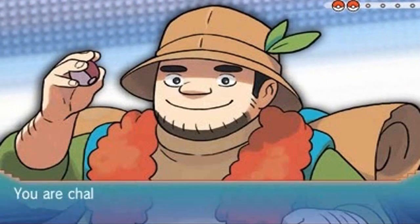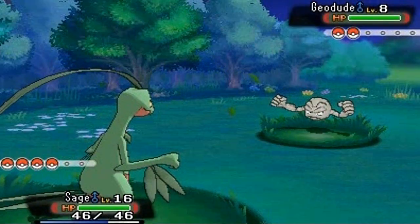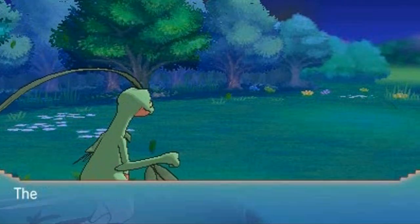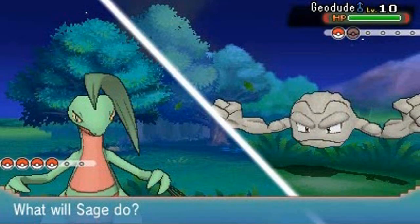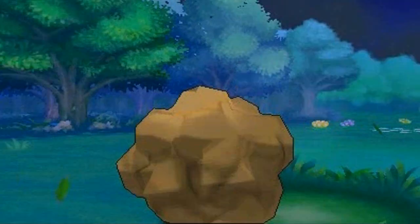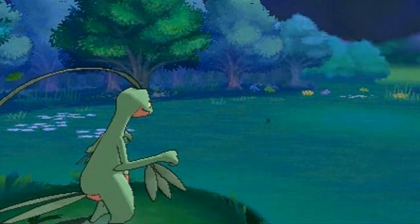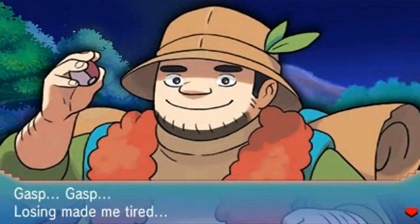Going up against Hiker Clark and he's coming out with his Geodude — Sage, you know what to do, destroy him! Mega Drain for the win — super effective! No more Geodude. He has another Geodude — does it have Sturdy? Maybe. Mega Drain again and yes, it does have the Sturdy technique. Rollout doesn't do much so let's use Quick Attack for the win instead. Sage grows to level 17!